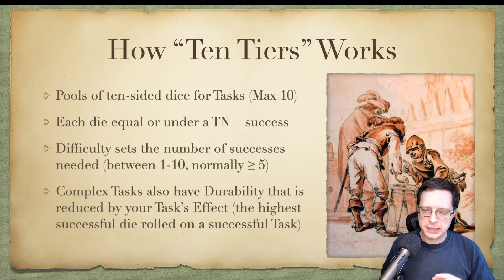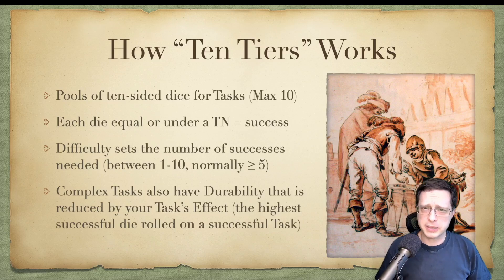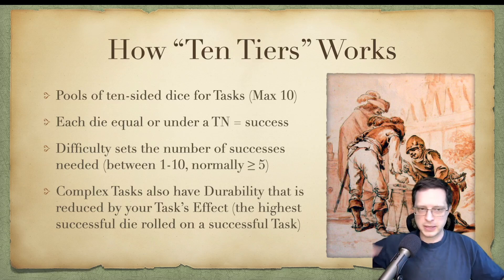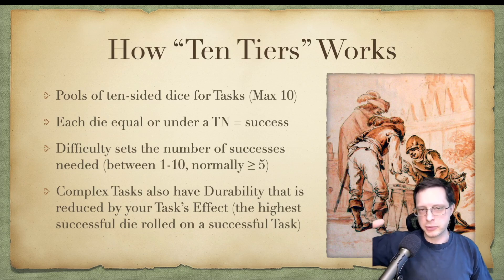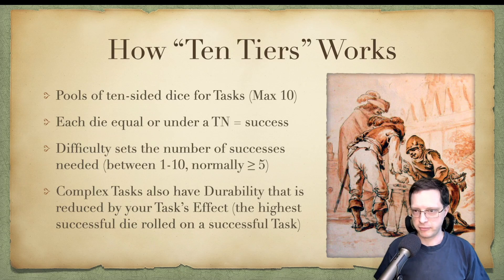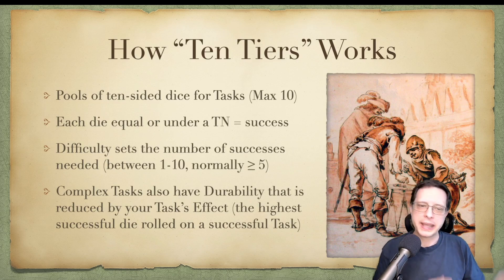Now let's dive into how 10 Tiers works. As you can probably imagine from the name, it uses pools of 10-sided dice for any tasks — actions that require a roll — and the maximum number of dice you can have in your pool is 10. Each die that rolls equal to or under a target number is considered a success. The difficulty for an action sets the number of successes needed. Normally this is below 5, though anything above 5 would be something really incredibly difficult, and it can range anywhere between 1 and 10.